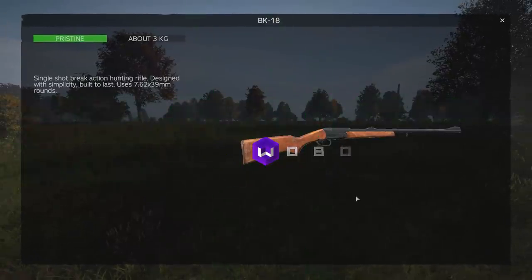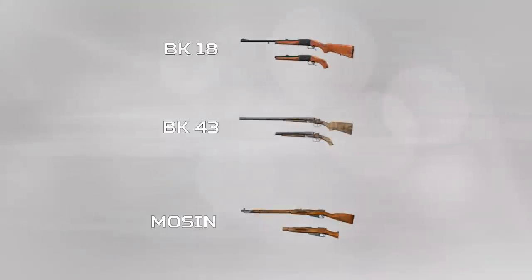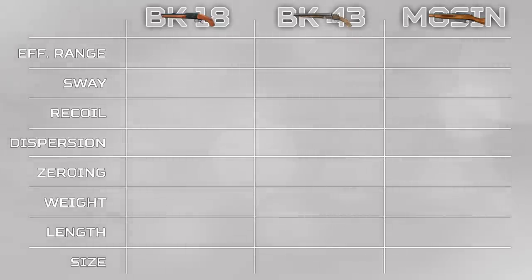The three weapons you can slice in half are the BK-18, BK-43 Double Barrel and the Mosin. In sawing one of these weapons in half, eight weapon stats are positively or negatively affected. Those eight stats are effective range, sway, recoil, dispersion, zeroing distance, the weight of the weapon, the length of the weapon, and the size in slots of the weapon.